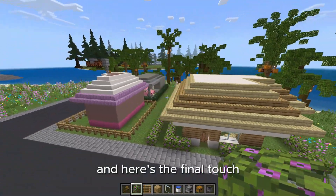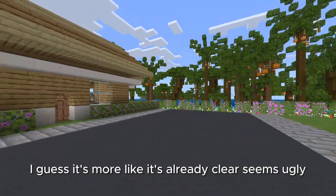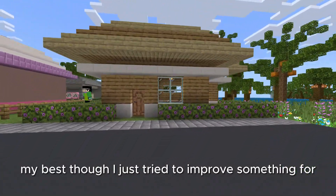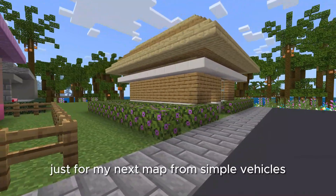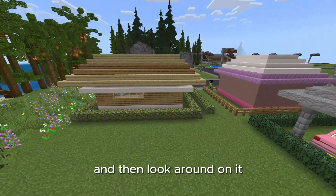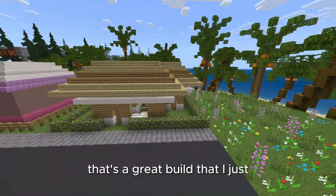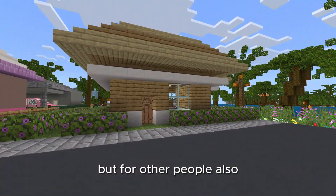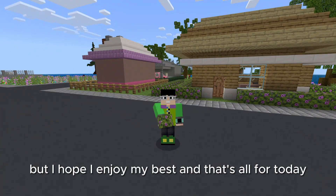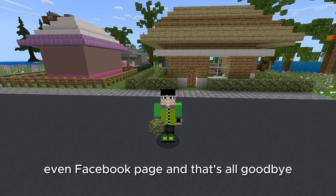I think it's going to fly around and here's the final touch, I guess. It's more like it's already clear. It seems ugly to me but I just tried my best. I just tried to improve something for my next map — simple vehicles. And that's it. We're going to get ready to turn it around and look around on it. And here it is. That's a great build. I hope you enjoy. And that's all for today. Thank you for watching. Don't forget to leave a like and subscribe to my YouTube channel, even my Facebook page. Goodbye.